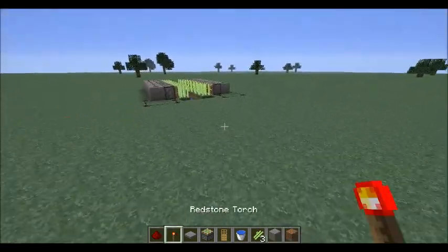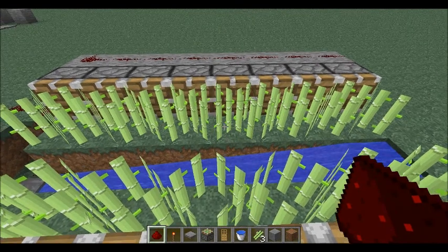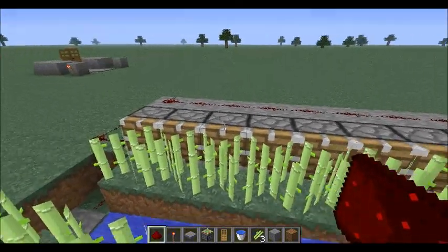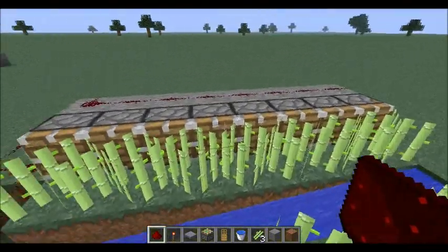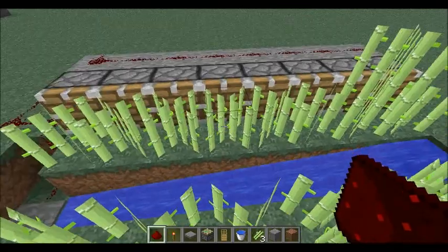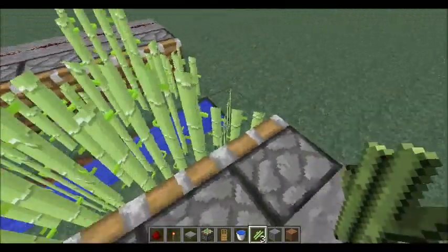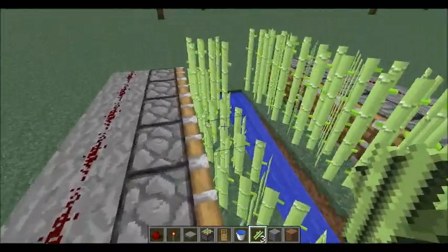Now let's move on — this is an automatic farm. You can do this with anything you want. Except if you're going to do it with melons or pumpkins, you're going to have to stagger them so the melon will drop here and you wouldn't have a piston there. With wheat you would only have to replant the seeds but you'd also have to hoe the grass. I mainly use these farms for melons, pumpkins, and sugar cane.